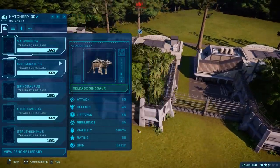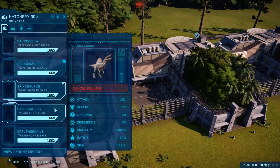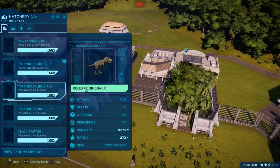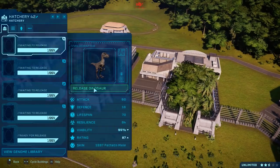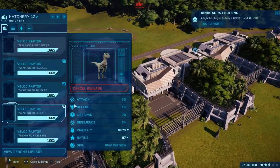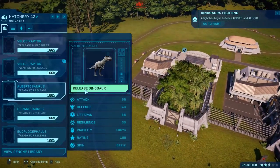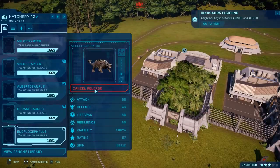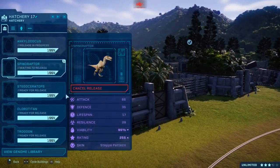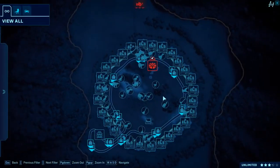The Parasaurolophus has two different ones, because that's the Lost World and the Jurassic Park 3 one. However, the Triceratops is only one skin, and that is the 1993 skin. Also, this video is like 20 hours in the making, just because I had to go through loads of the missions and get four stars on islands.